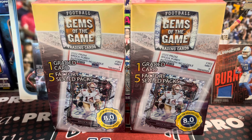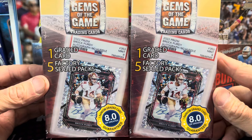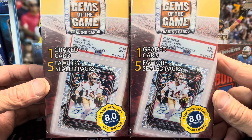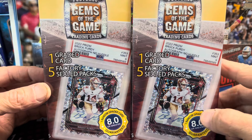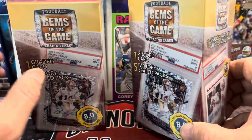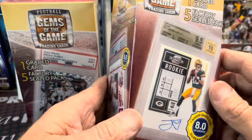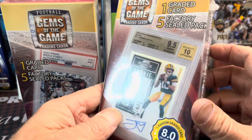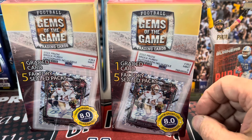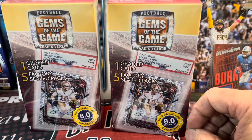Hey everyone, it's Up North Collectors. Here we are opening up Gems of the Game — this time it is the Football Edition. You get one random graded card of 8 or higher. Obviously on the cover they throw out some pretty interesting stuff to get you to buy the product: a Brock Purdy, CJ Stroud, Otta, or a Jordan Love. So it would be pretty sweet to get any of those. You get one graded card and then 5 factory sealed packs for $20, I think, at Walmart.